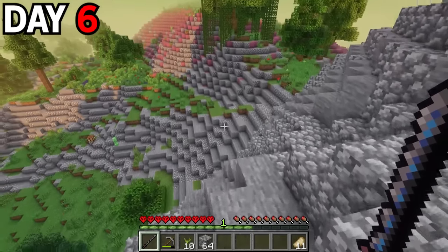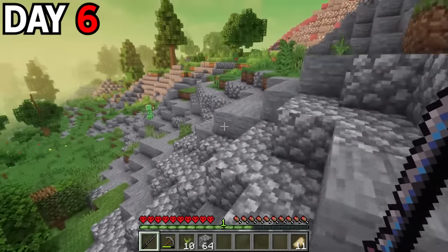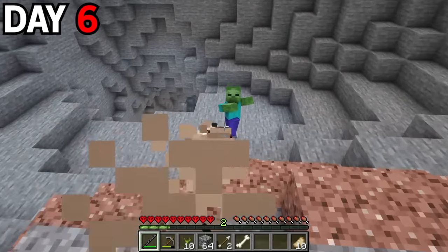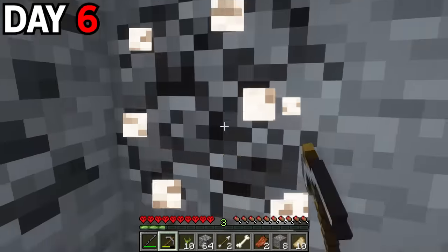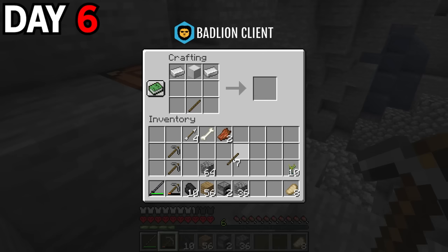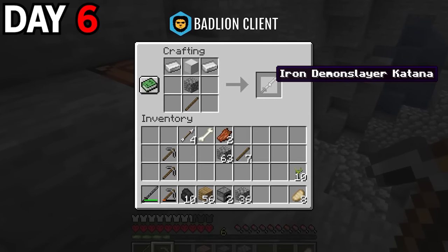If I'm going to be any help at all, I figured I better go mining and get myself some armor. I also used my special ability that this demon sword gave me, and it's actually pretty OP — these things can't even get anywhere near me and I can just kill them instantly. I spent the rest of the day gathering a bunch of iron and coal so I could create a full set of iron armor. Combining an iron block with sticks, some cobblestone, and iron, I created the iron demon slayer katana.